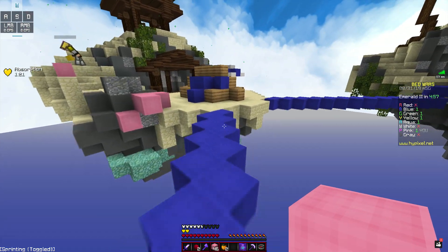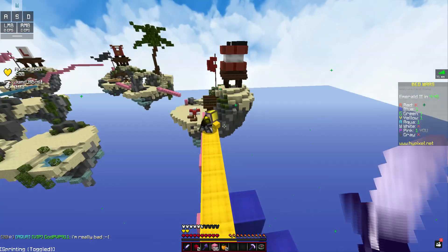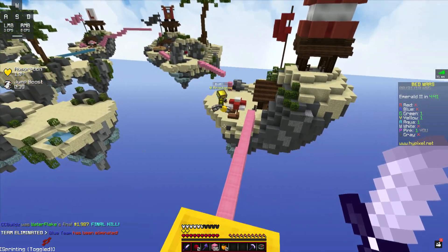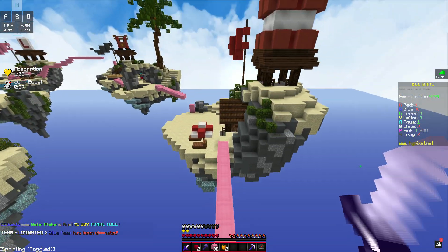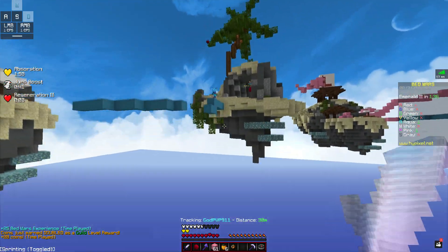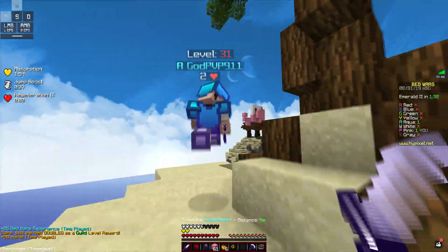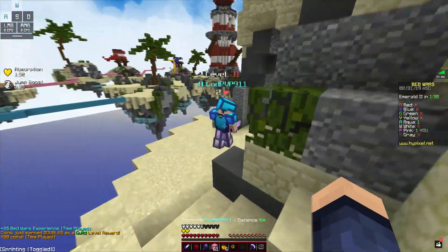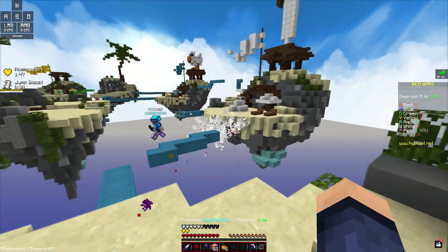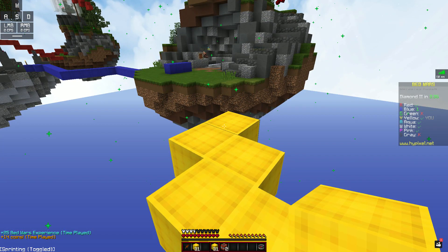It's a 1v1v1v1 baby! The joke's on him, I have an enderpearl, so he can try and do whatever he wants but he ain't getting nowhere. Oh, he's getting somewhere — I have a jump. Hi, don't worry, I'm not gonna kill you. There's no way to get back.